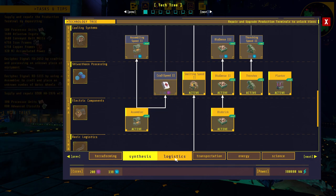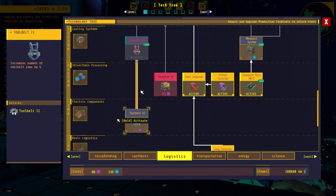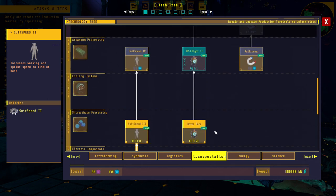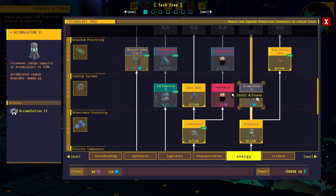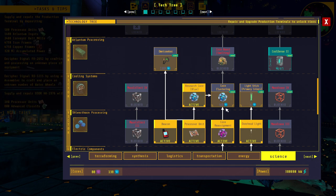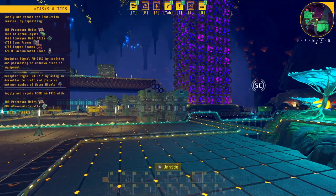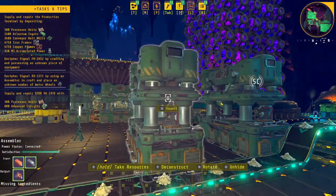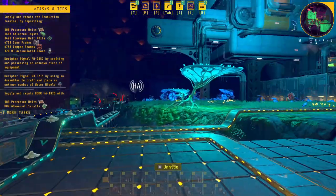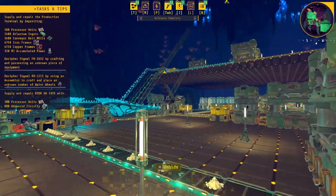I want to do the crafting speed obviously. Logistics - we have the pack size two which is my inventory, and tool belts I'm not worried about. Energy is the power amp two, which just increases the amount of power for the accumulators, and this tier is going to be the purple cores. I'm going to handcraft the 250 cores since I got the crafting speed unlocked already. I've been auto-producing cores that feed upstairs to supply the blue ones.